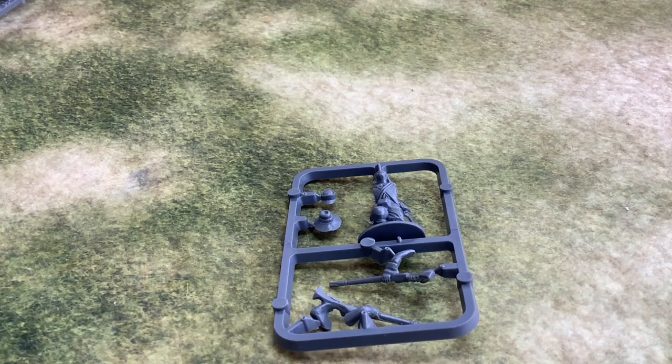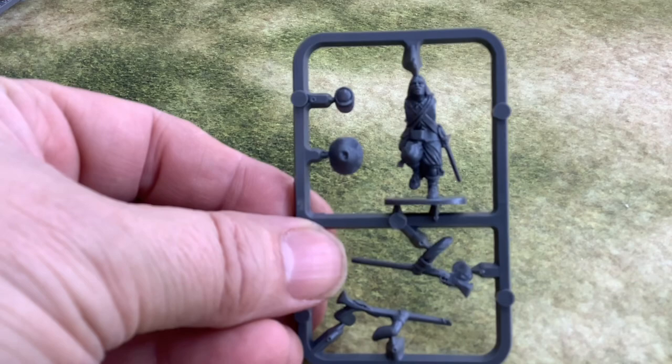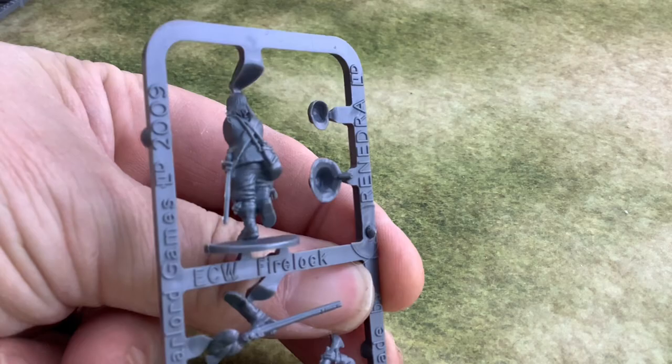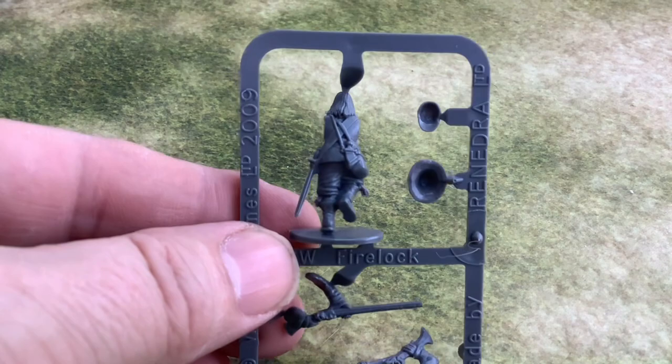You also get your firelocks — sort of skirmisher type figures. You get ten of these in the box. That detailing is okay on the back to pick out with a paintbrush.